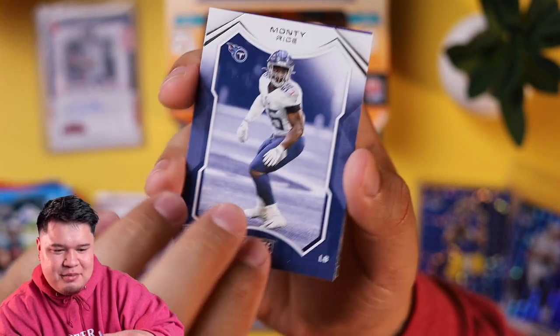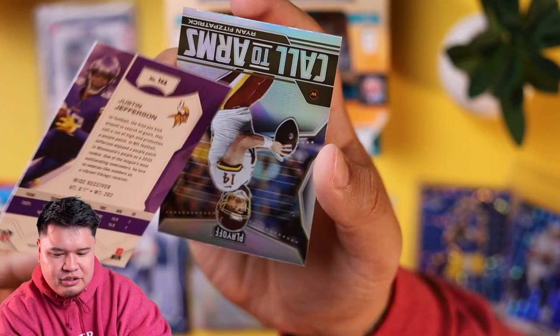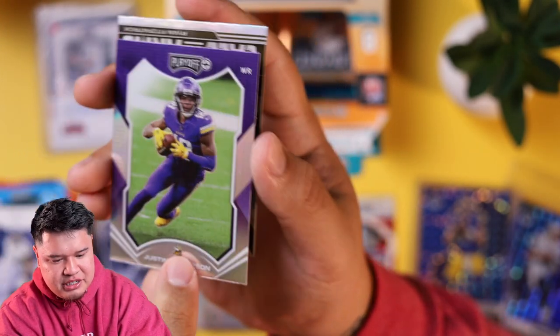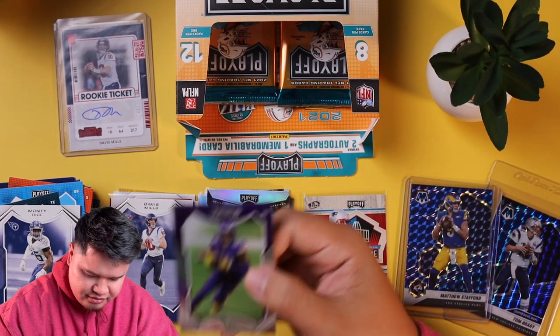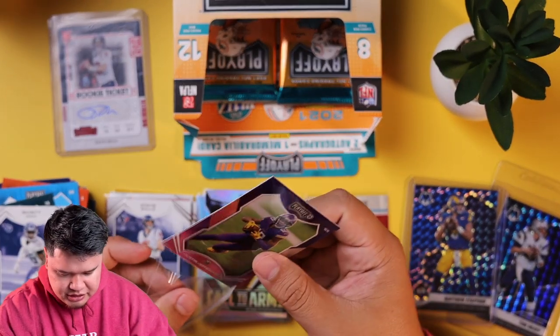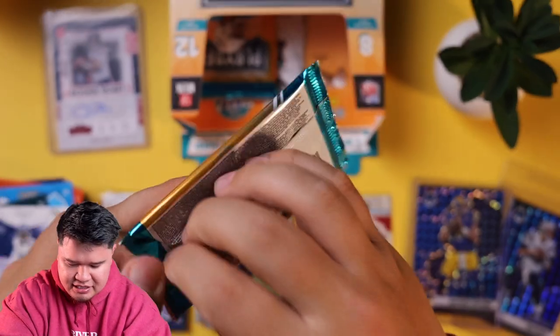Zach Ertz, Monte Rice. We got a prism silver of Justin Jefferson — this is a nice prism card. And we got a Call to Arms Ryan Fitzpatrick. I am going to sleeve this Justin Jefferson — coincidentally, I just said my team's the Vikings. Last two packs here.